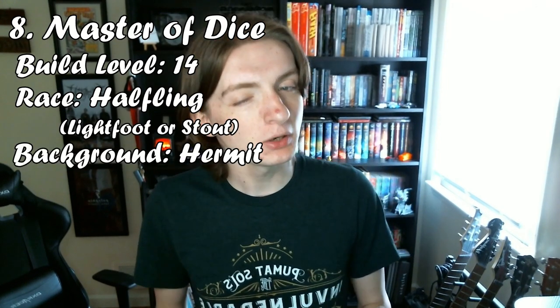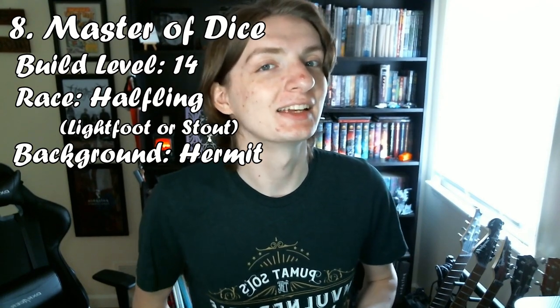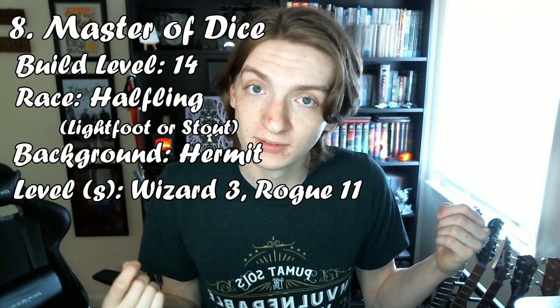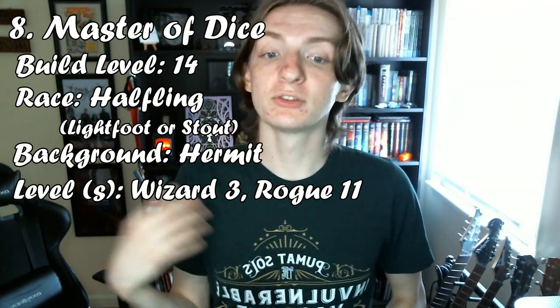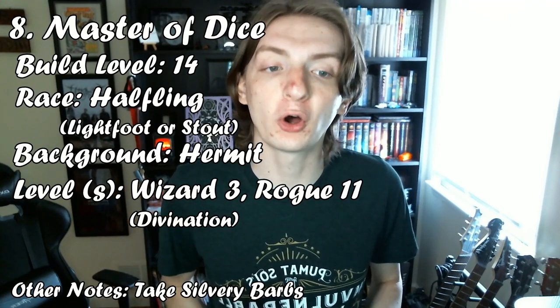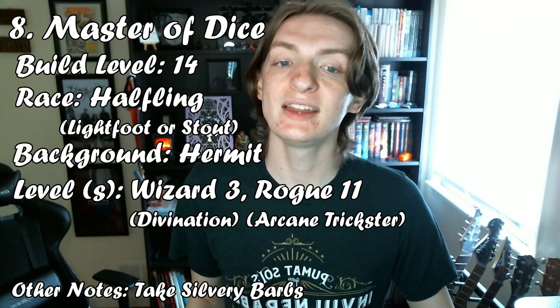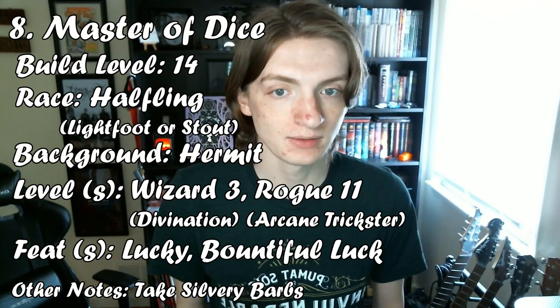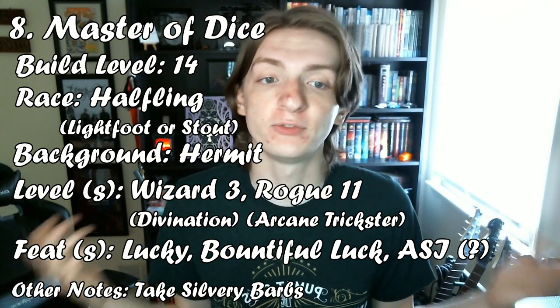Character number 8 is something special — it's a level 14 build, and I call it the Master of Dice. Start by going with Halfling as your race — you can choose either Lightfoot or Stout. For your background, Hermit will probably make the most sense since this character gives off that vibe. In the end, total a level 3 Wizard and 11 Rogue. At level 2 Wizard, go Divination, and make sure to take Silvery Barbs as soon as you can. For Rogue, go Arcane Trickster at level 3. Take the Lucky feat at level 4, the Bountiful Luck feat at level 8, and an Ability Score Improvement or the Skilled or Skill Expert feats at level 10.